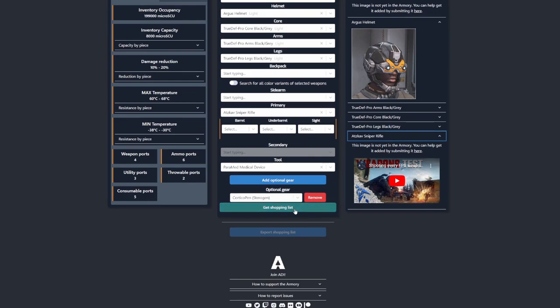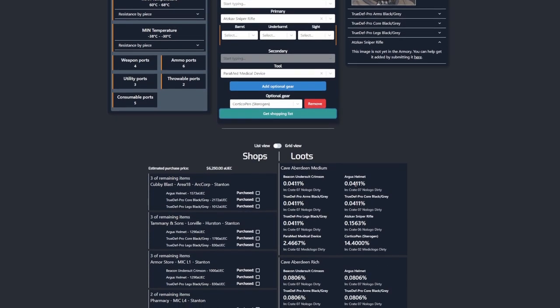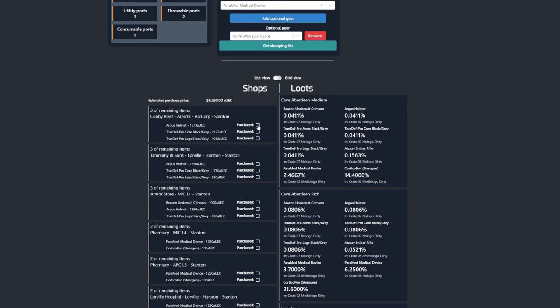Now let's take a look at the shopping list. As the name suggests, it will show you where to buy the gear you have selected, and also with some degree of accuracy where the equipment can be looted. The shopping list will show you the estimated price of all the gear, based on the fresh server price of the equipment. You can also mark all the items you have already purchased.